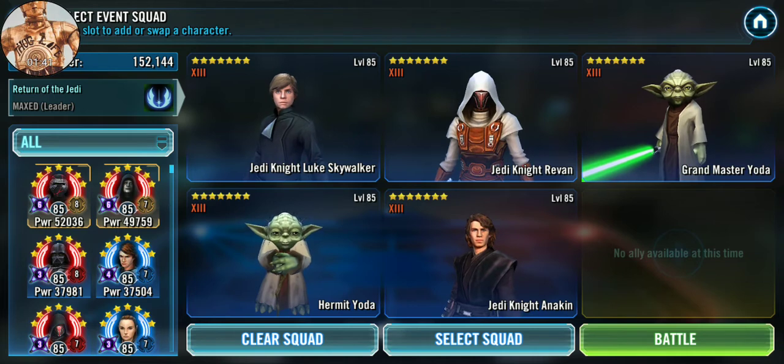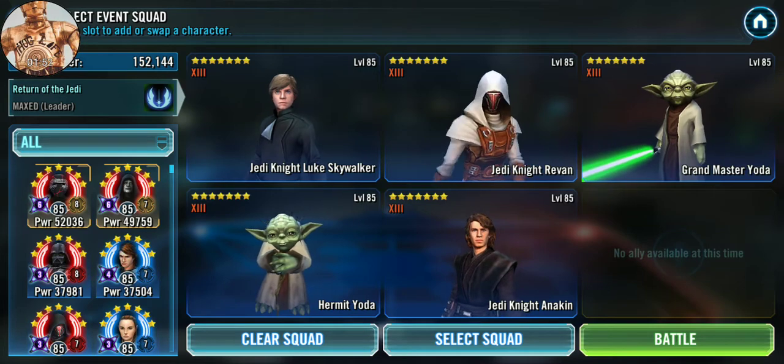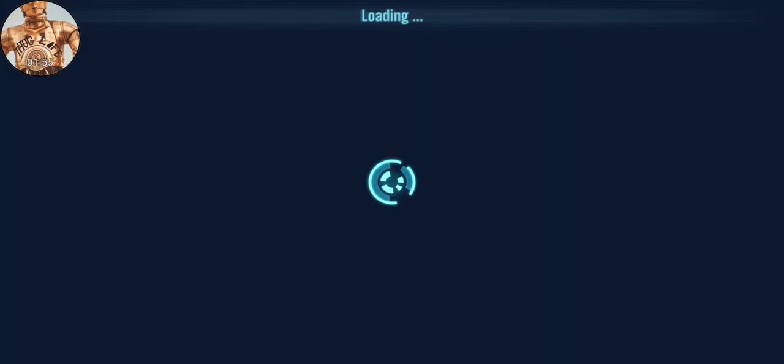You're just going to have to deal with what you've got. What you're really looking for is a certain outcome in the initial barrage of the Geos and who they target. Specifically, you want them to target Grandmaster Yoda and trigger Savior from Jedi Knight Revan against him. We'll show you how that works here.